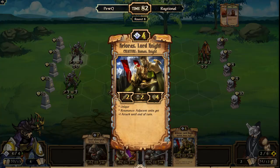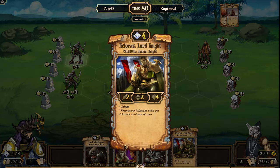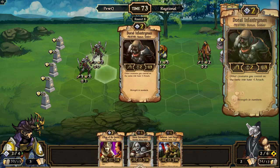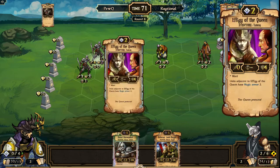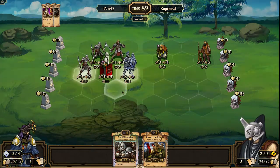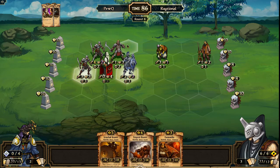Raytional finds Loras — a super strong scroll with that resonance ability. He has Ducal Infantryman as well, so maybe we'll see Infantryman and Effigy of the Queen come down — and that's what we're going to see. Infantryman up front boosts the attack up to four. Effigy of the Queen comes down, so the clumped up units are basically completely safe from anything Raytional can do with spells. It's going to take combat damage to break these ranks.